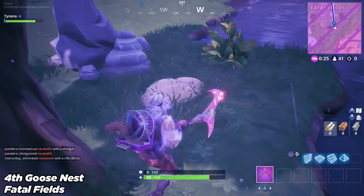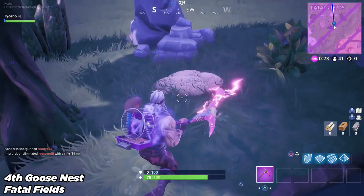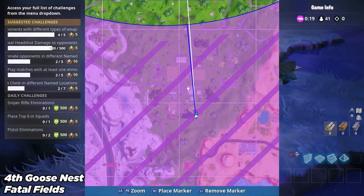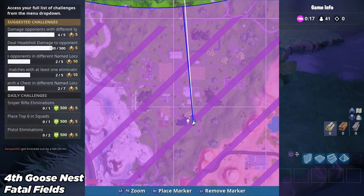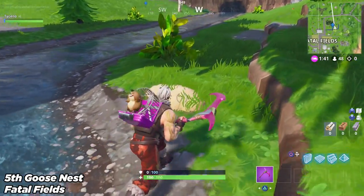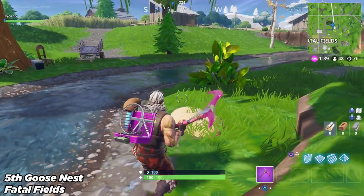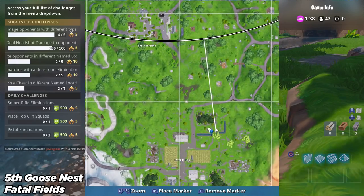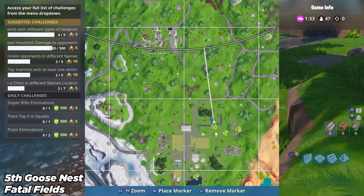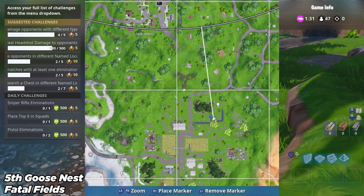For number four you want to head over to Fatal Fields, to the left of Paradise Palms. At the bottom pool of water over here there is also a nest, so go to that blue marker and that is where the fourth nest is located. The fifth goose nest is also at Fatal Fields — Fortnite really did help us out, they made all the nests pretty close together. This one is just at that blue marker right there on the top of Fatal Fields.